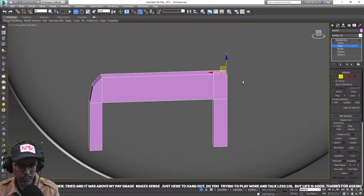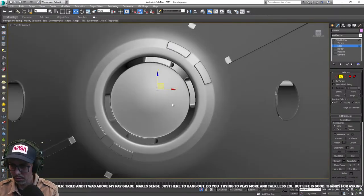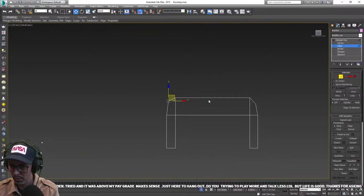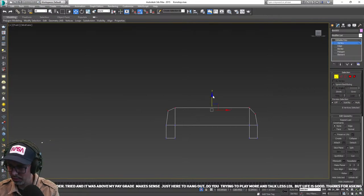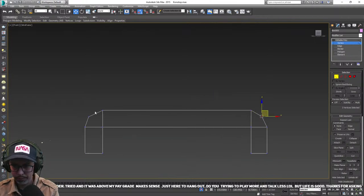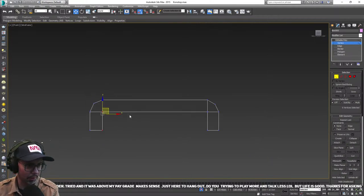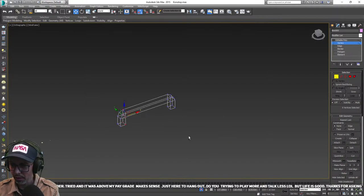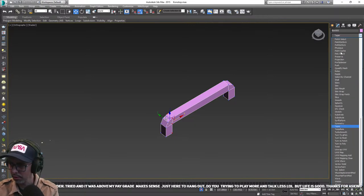So we're going to create like a handle to the outside of the command module. I probably should have used a symmetry modifier on this just to make it more regular, but I'm starting to think that the rougher I make this the more fun it might be rather than it all being super precise. It's one thing to have a space module but it could be kind of fun if it's a bit ramshackle.